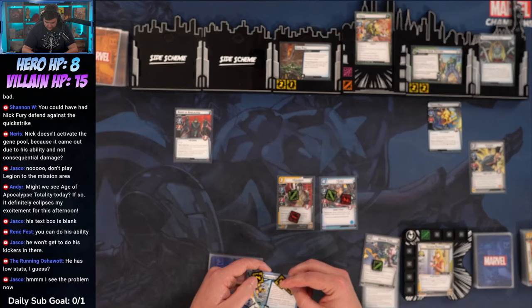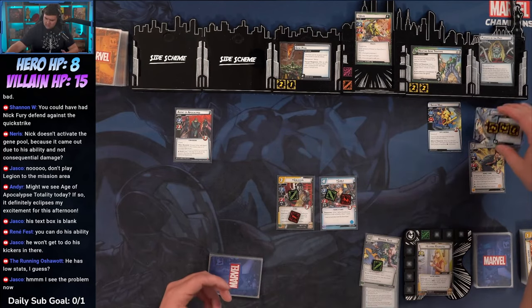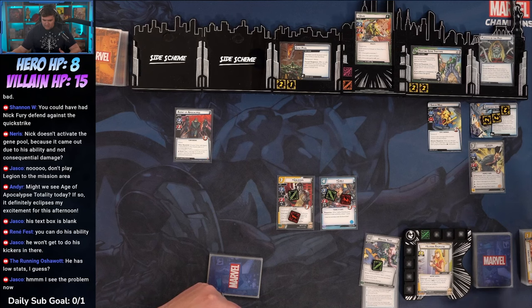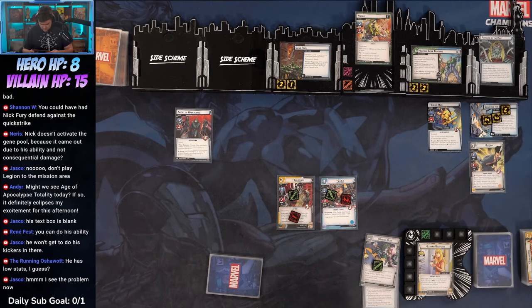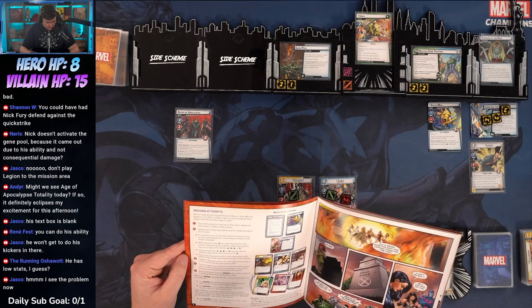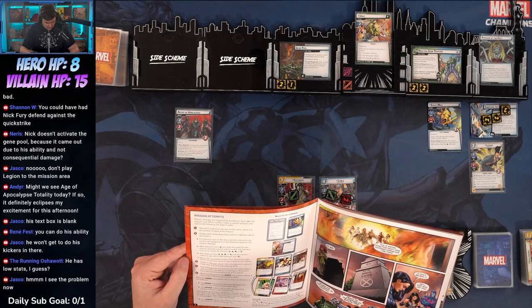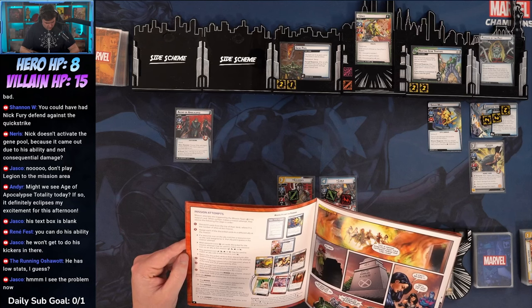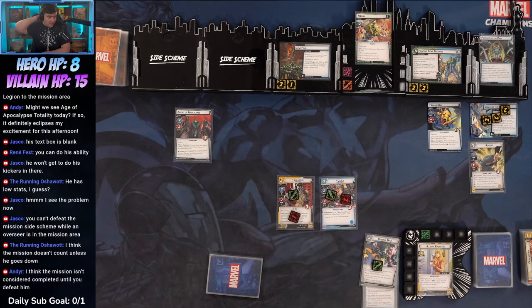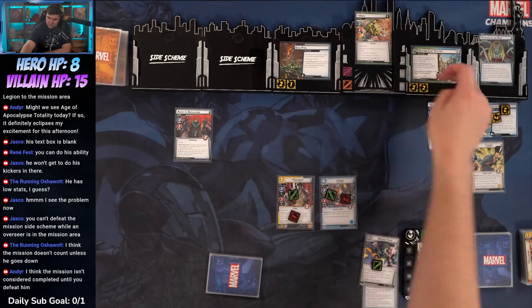Why do I care if Sugar Man is defeated? Is there a negative campaign implication for not taking him out? The mission side scheme cannot be defeated while there are any minions in the mission area — right, you can't defeat the mission side scheme while the overseer is there. It seems like there are a lot of finicky things about the mission mechanics.